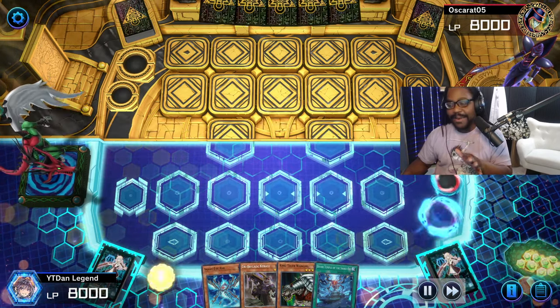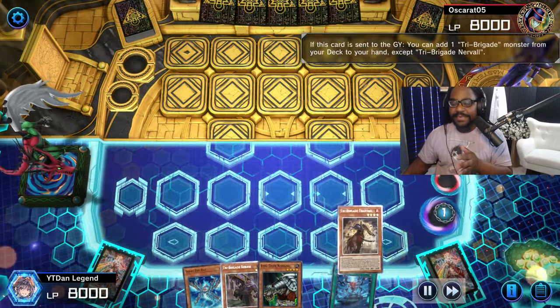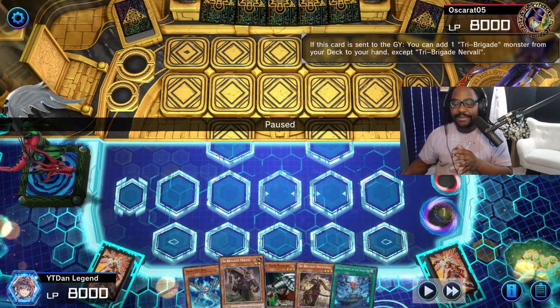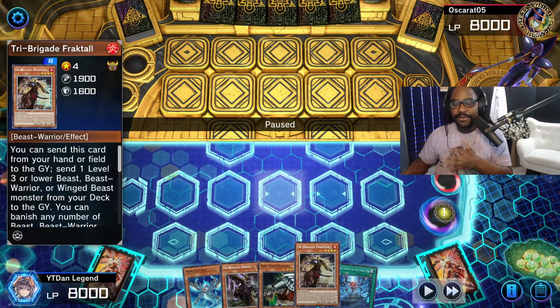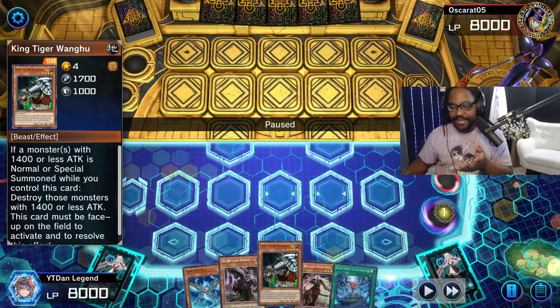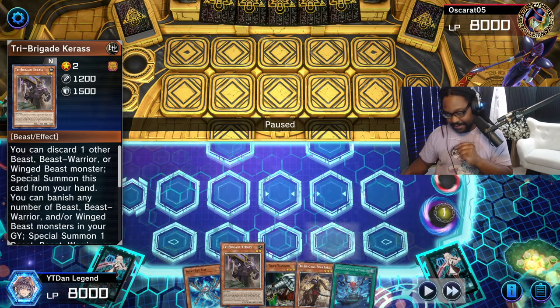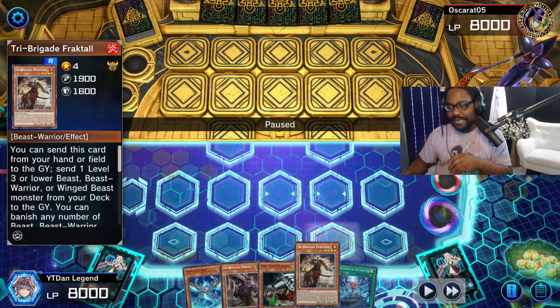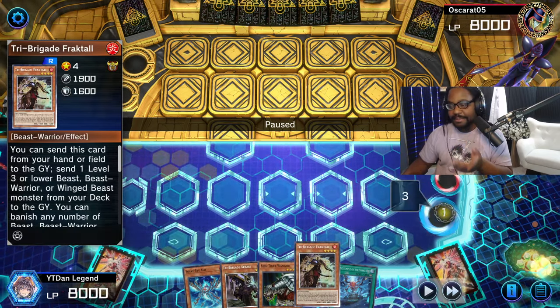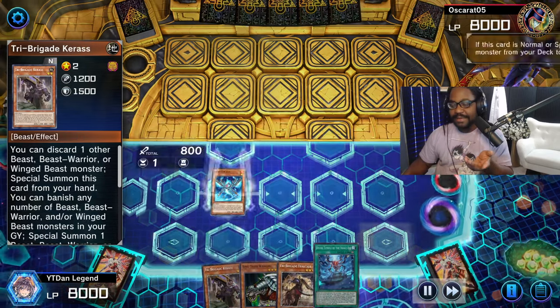We're going to start off by using Fractal's effect to begin the Tri-Brigade line. To do this combo you need two Tri-Cards — Beast, Winged Beast, Beast Warrior, etc. You just need two cards of that type, and then you also need your Karrison in hand, which we'd normally get from our Tri-Brigade Fractal line, but since we already have it we'll go get something else.